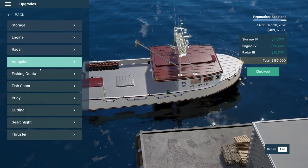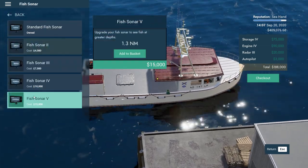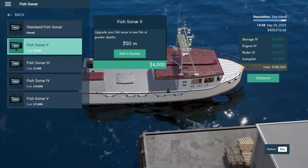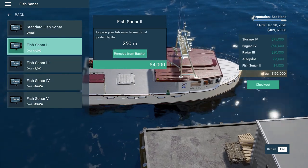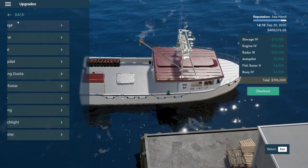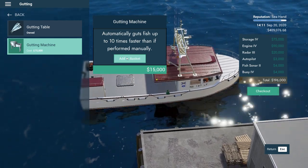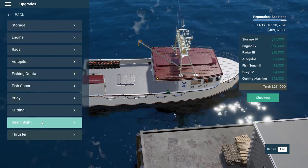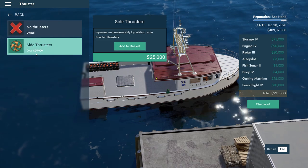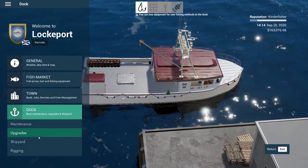Getting a good radar so we can see stuff coming, autopilot — yeah I've been using that. A fishing quota, fish sonar. Upgrade to fish at greater depths, 1.3 nautical miles — we really don't need to see below 250 meters, not yet. I like the fancy buoys with the lights and beacons. A gutting machine — automatically guts 10 times faster than manually. We want a searchlight. High thrusters — oh this one has side thrusters. Let's go ahead: 246,000 worth of upgrades.